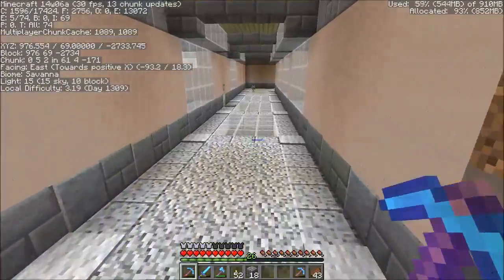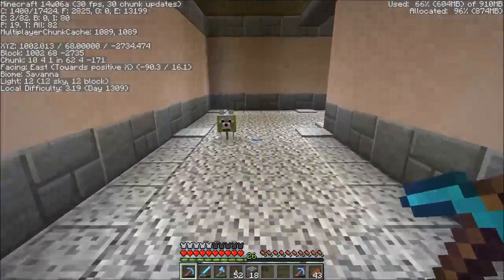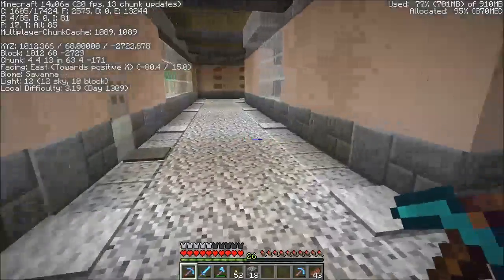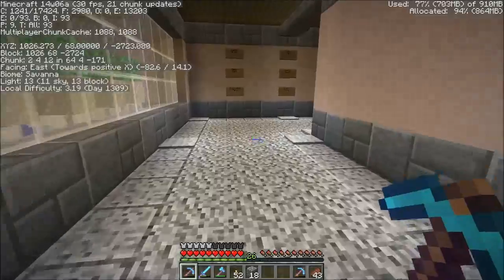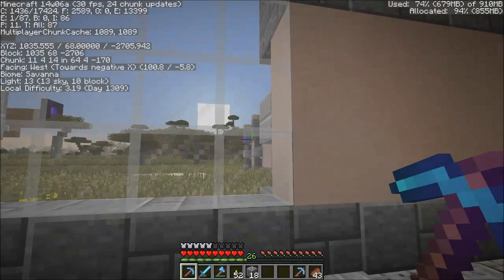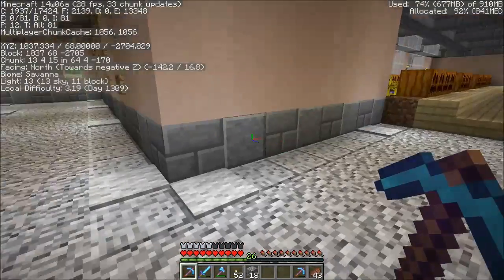I'm also in the newest snapshot - 6A, which was released about an hour ago. Local difficulty - that's new. It even shows which day it is, that's cute. Though I'm not quite sure what the point 19 is. Day 1309, so it should be 1310. That's actually quite a bunch of days, and also quite dangerous, because it will allow you guys to see exactly how many Minecraft days have passed since I last played here.